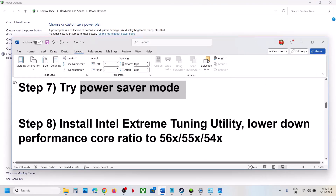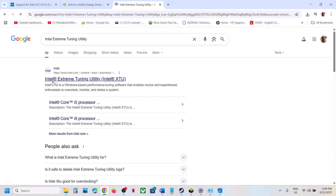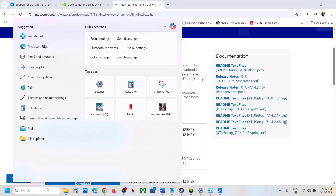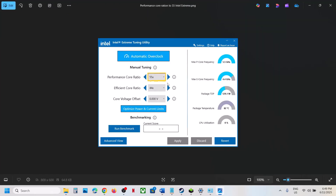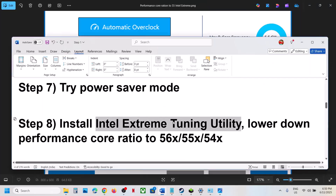The next step is to install Intel Extreme Tuning Utility. If you already have it, launch it; if not, install it from the Intel website. Once launched, go to the application and look for Performance Core Ratio. If it is set to 58x, 57x, or 56x, try lowering it to 55x or 54x. Try lowering the performance core ratio and then check.